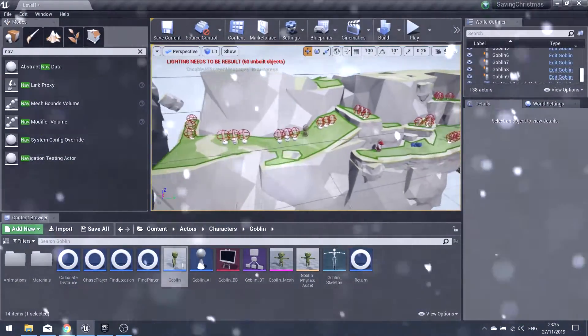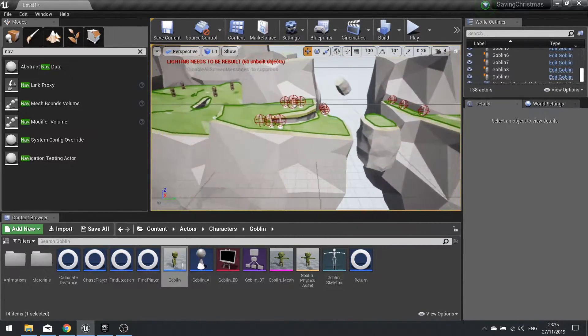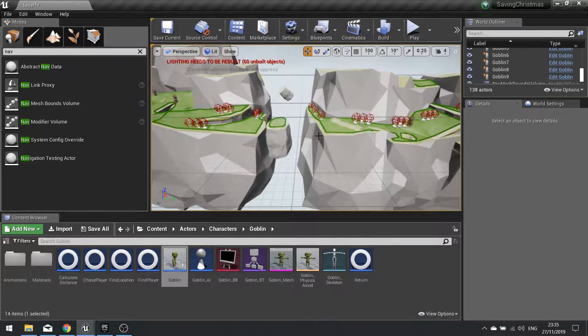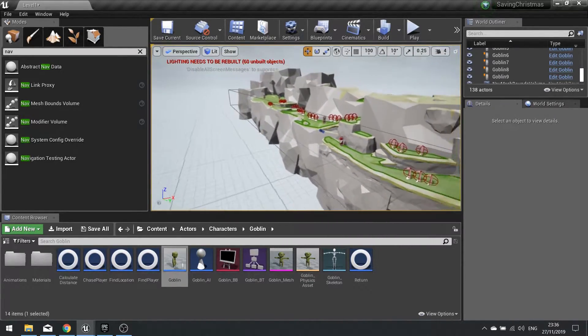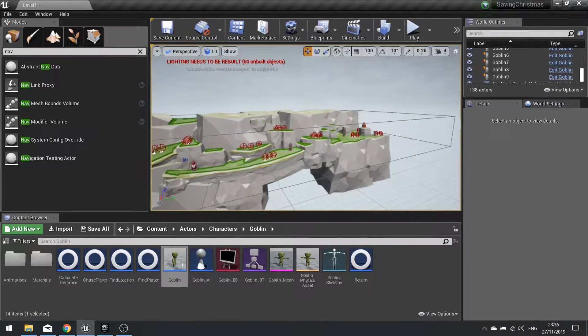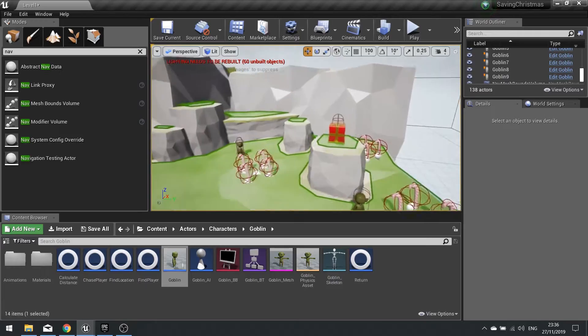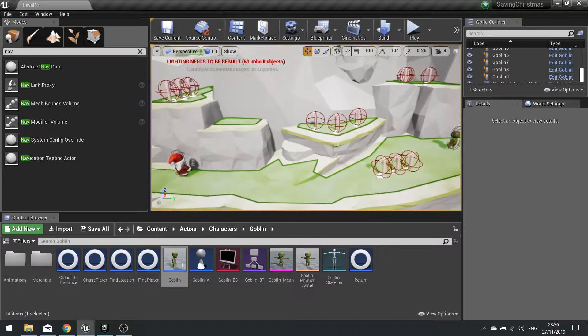Hi everyone and welcome back to our Saving Christmas series. In this series we're going through how I created the Saving Christmas game that I surprise-dropped on Christmas period in 2019. If you've been watching this series, hopefully you got up to this point where we started making our level. Your level will look probably different from mine, but what we're going to be doing in this episode is carrying on by adding little extra props and design features to our levels.